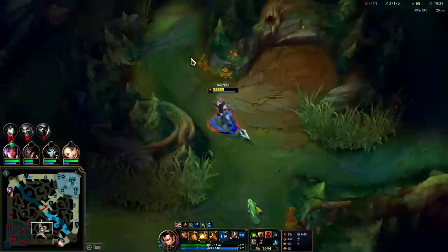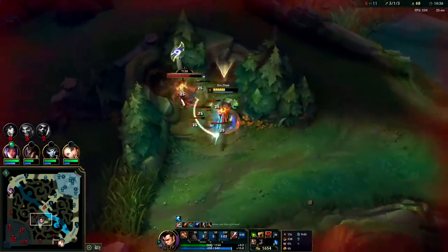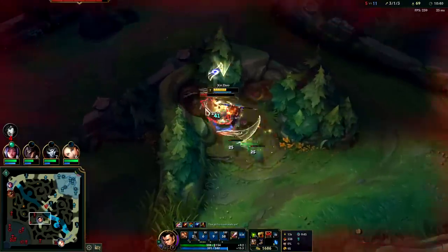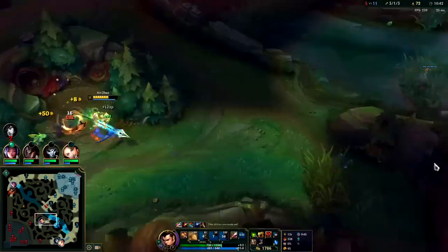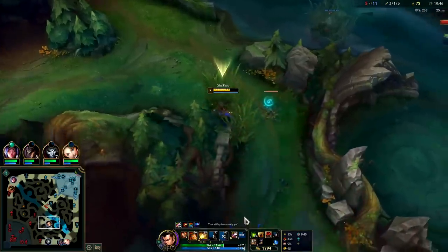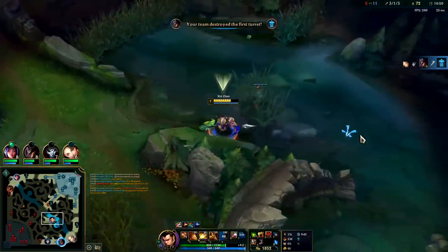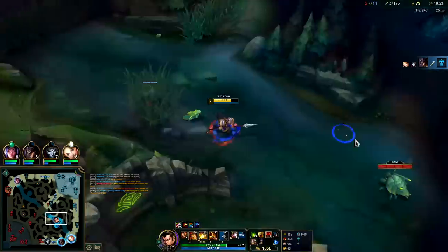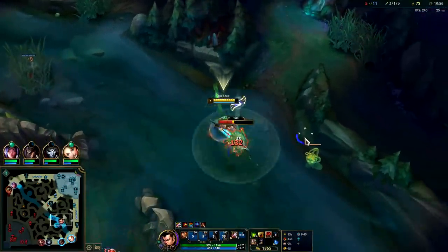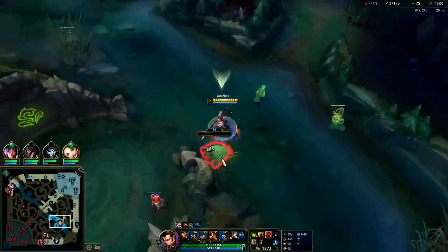If their team is literally full melee then your Xin Zhao R isn't gonna give nearly the same value because they'll mob you down with their autos. But even against melee, since your R pushes everyone away from you other than the most recent target you hit, it still buys you a lot of time. Plus a lot of melee champions have ranged attacks — whether it be Mundo Cleaver, GP Barrels, GP Pistol Shot, that type of thing.